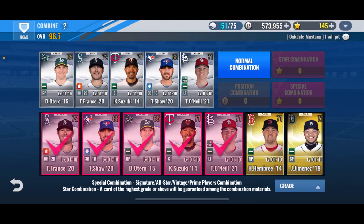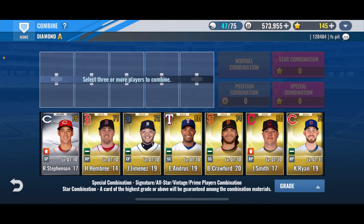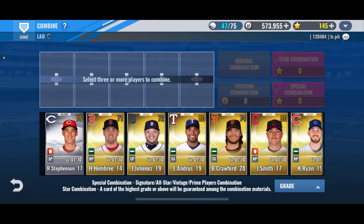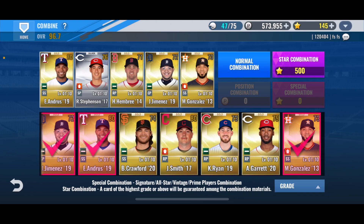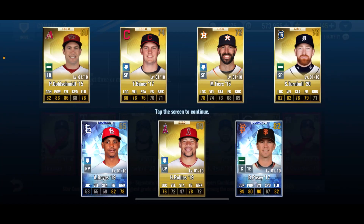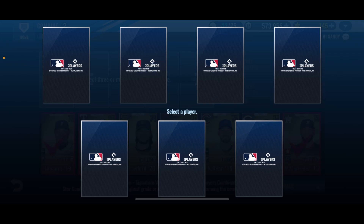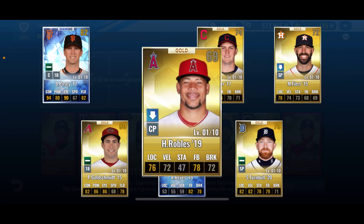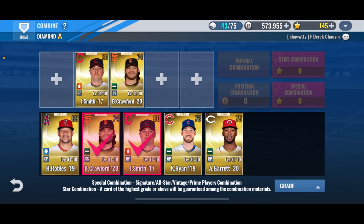We got a Crawford. Now we got a few more silvers left — let's see if we get another shuffle. We did not, so let's go ahead and do four right here. And then we should be able to get one more shuffle with the other ones. I would be okay with that Posey for sure — let's see if we can try and get him. Going with that one right there — and we got Rubles.